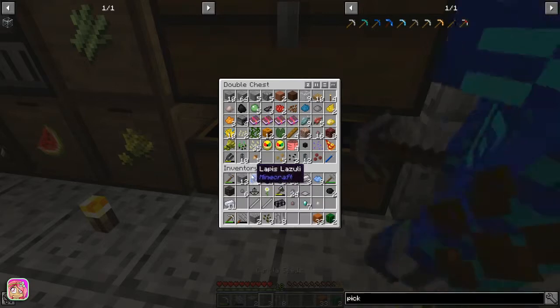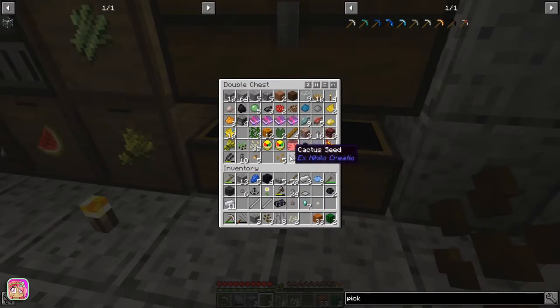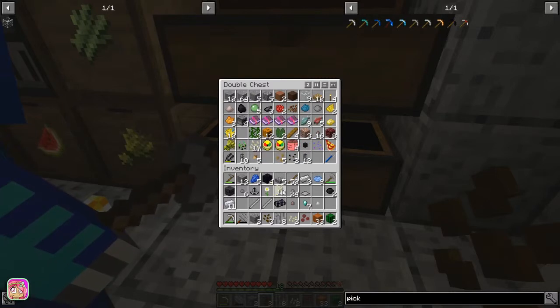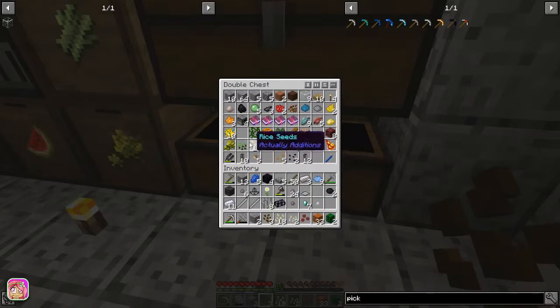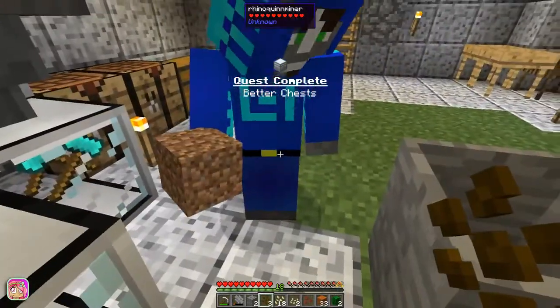Let's see, we got pumpkin. Where's — do we have melon seeds? I thought we did. Oh what — rabbit bait? What uses melon seeds, seriously? Okay, it's fine I can get it. And I did dirt — what, what, what? Why can't I see dirt? Better chest, yeah, yeah.